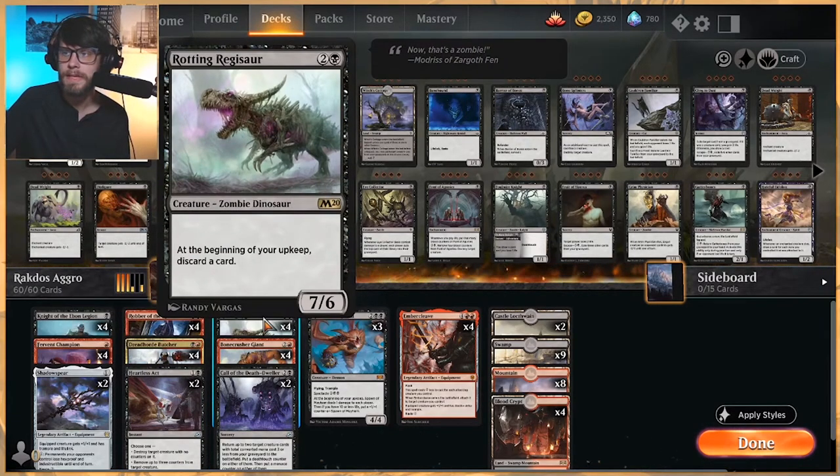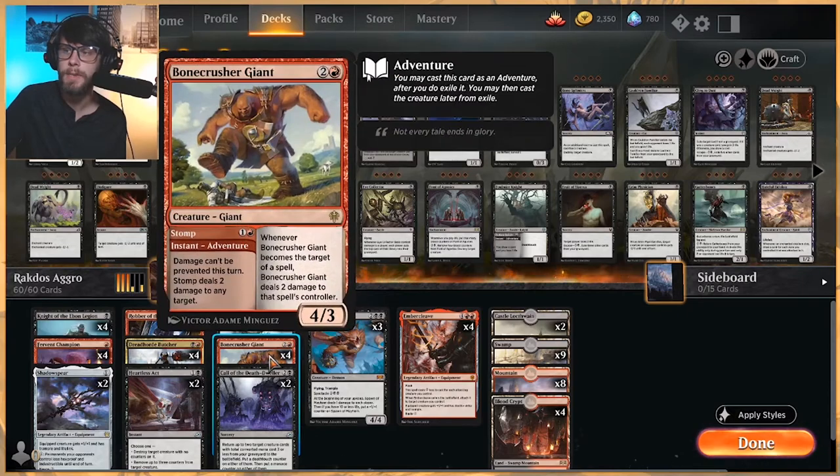In the three-drop slot, we do have Rotting Regisaur. This card is ridiculous — it's very difficult to deal with when you're playing a burn strategy. You have to use a straight-up removal spell to kill it or block it like crazy. We do have to discard a card every turn, but that's not really the worst thing in this deck. A lot of times you run out of cards in this list anyway. Bone Crusher Giant is obviously a shock on a stick — a really, really good three-drop that gives us three threats.